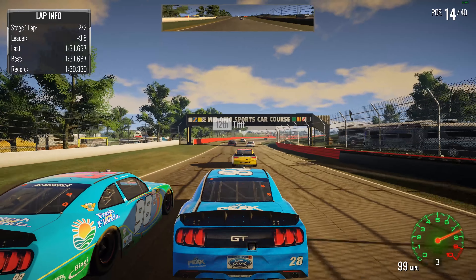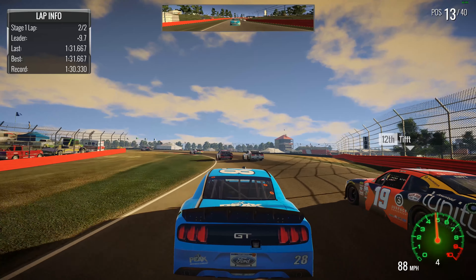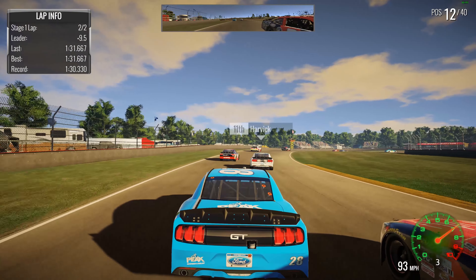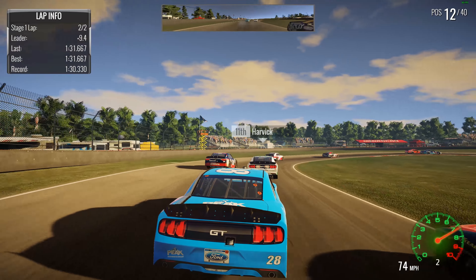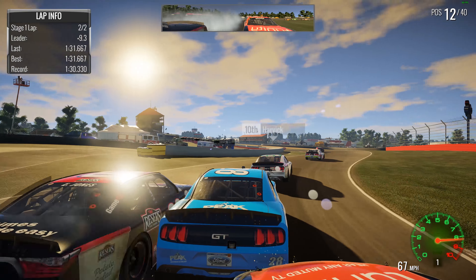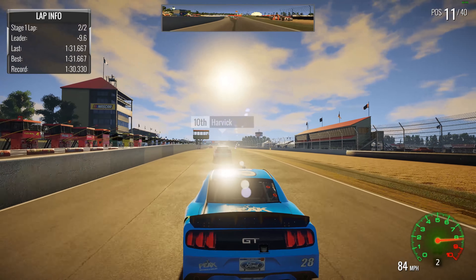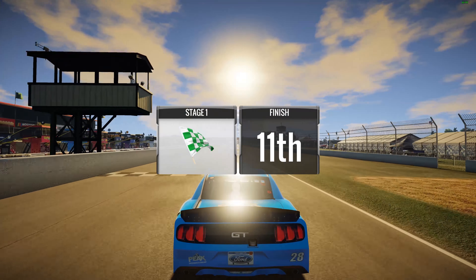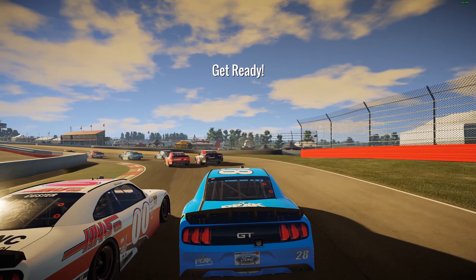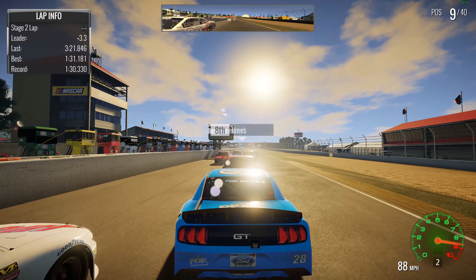We got Almirola, Tiff, Custer, and Jones up there, so let's see who we can get. Coming down to the end of this stage with just a few more corners to go — get to the inside of Tiff on a late dive, get through him. Got Jones and Harvick side by side. A little bit of a bump from Matt Tiff — we're gonna be 11th in the stage. Not bad, a good start to the race.